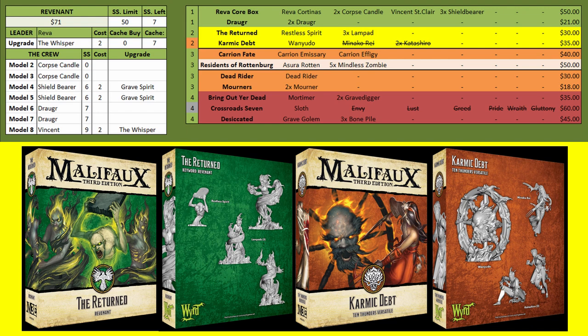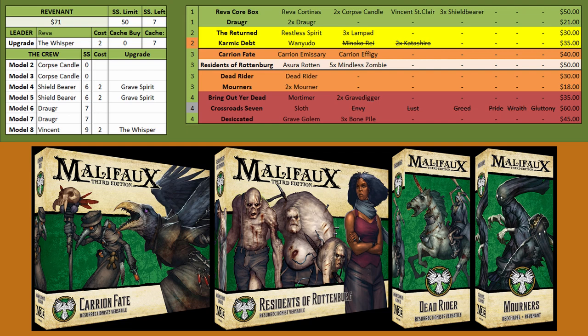Going into the orange boxes you have Carrion Fate. Some people like this combination with Reva where you're able to summon mindless zombies to let her arc through. Asura is a keyword model for Revenant but her synergy isn't all that great — she makes the mindless zombies a little bit better. Then the next orange box is the Dead Rider, a great model. Finally you have the Mourners of Scarlet Temptation, which put things on minus flips for willpower, and you do have some decent attacks against willpower.